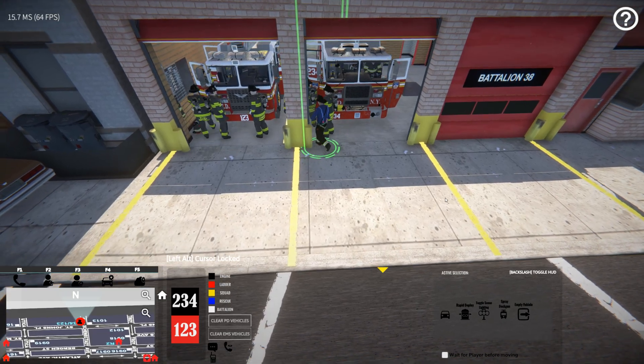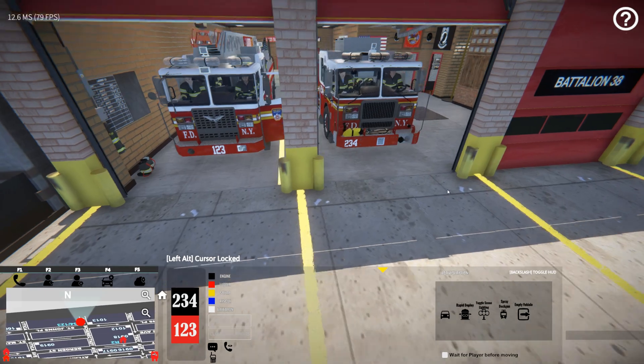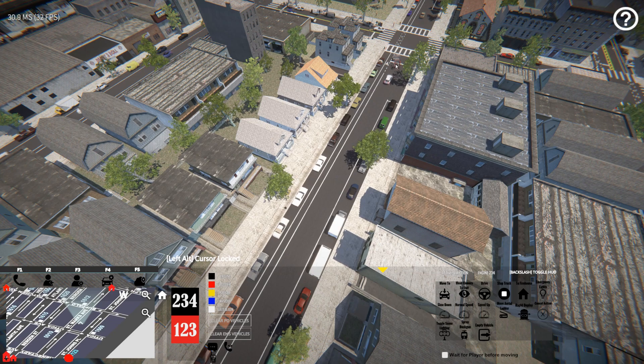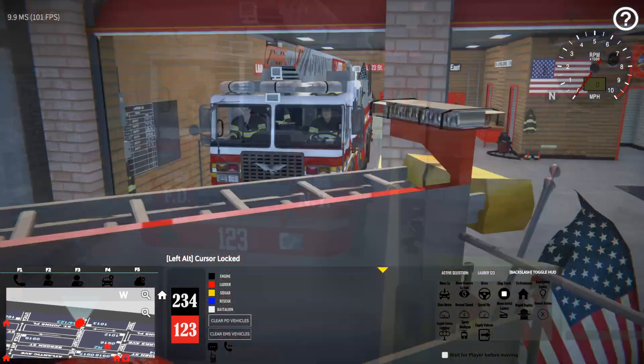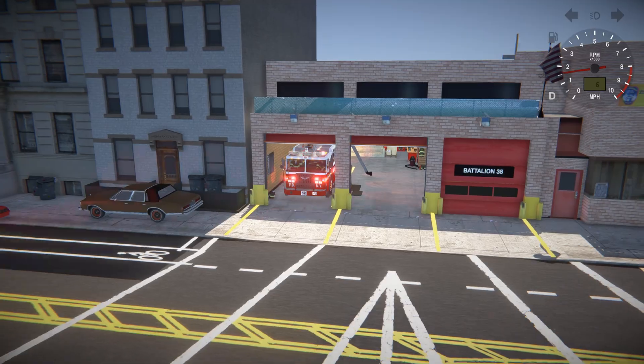You're able to select individual firefighters and multi-select and give them commands such as go to your truck, exit your truck, grab your equipment that you're assigned to, etc. This is all stuff I want to elaborate on when the update is released.